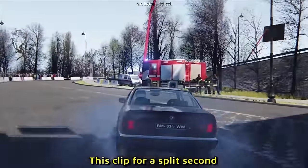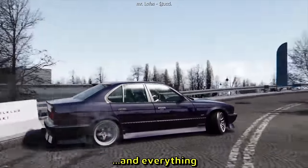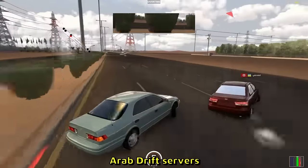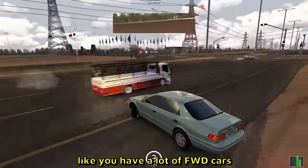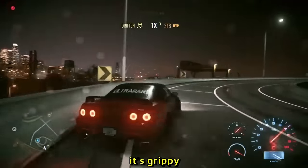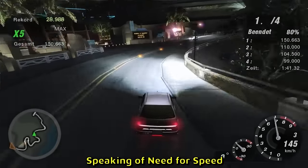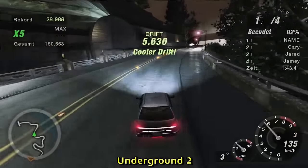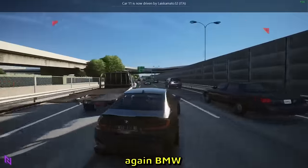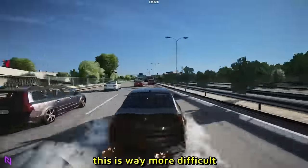This clip for a split second made me question if it's a game or not — but if you look at the trees, it's definitely a game. Apparently in Assetto Corsa there are Arab drift servers with a lot of front-wheel drive cars you can full send. Need for Speed drifting — fast, grippy, kind of weird, but they nailed the graphics. Speaking of Need for Speed, this is way better — Need for Speed Underground 2 has a jump drift and a 360 jump drift, avoids the car as well.